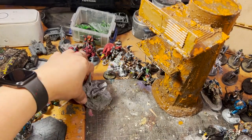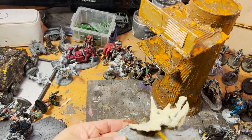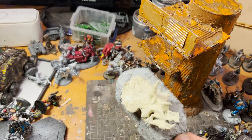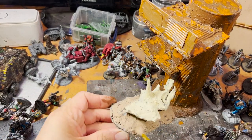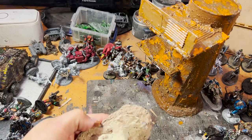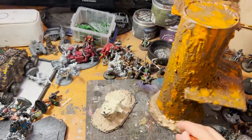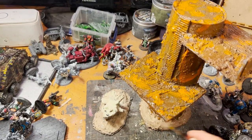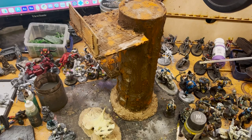Now I come in and do the bone on the skull, and I'll do both the bases in a brown that I actually mixed from a bone color and the brown I used previously. That gives me kind of a creamy brown, because that's sort of the color I've been using for Ash Wastes stuff, as you'll see in a moment.